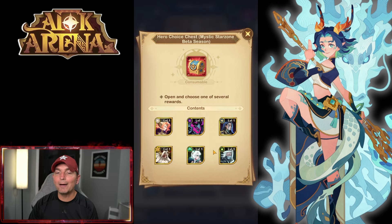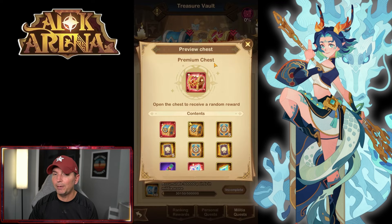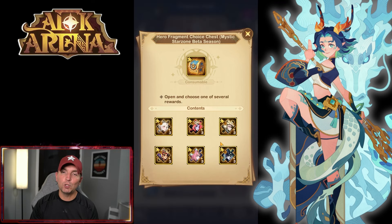Right here is a hero choice chest for awakened heroes. We have run this Star Zone a considerable amount of time and we have yet to see one of these — we are oh-for-forever on all accounts, even when I ran multiple accounts. We are oh-for-forever on getting this hero choice chest. But then you also have the premium preview chest, which gives you shards to build out your heroes.